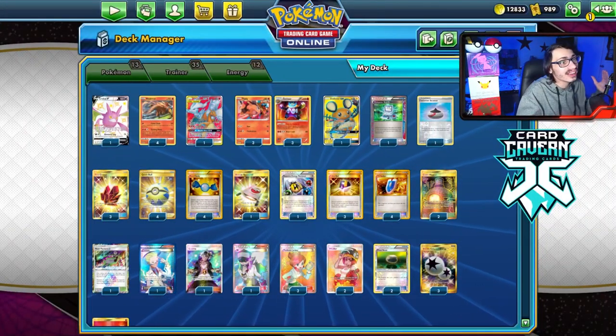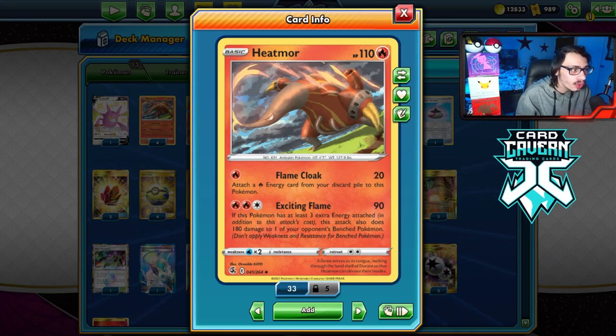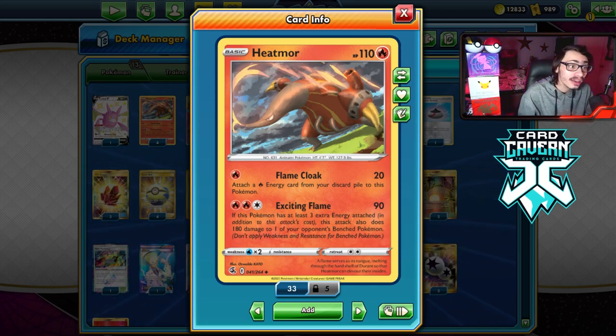Welcome back to a brand new PTCGO video. Today I'm going to be looking at the brand new Heatmor. This card is really cool — one would say it's very exciting because of the attack Exciting Flame, which does 90 damage. However, if this Pokemon has at least 3 extra energy on it, it does 180 damage to one of your opponent's bench Pokemon. That is really powerful — like doing Tag Bolt GX.